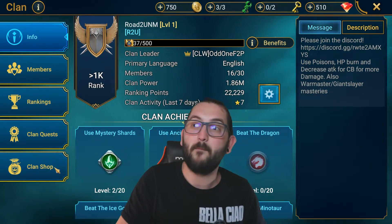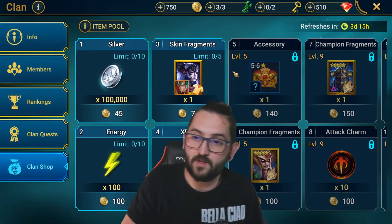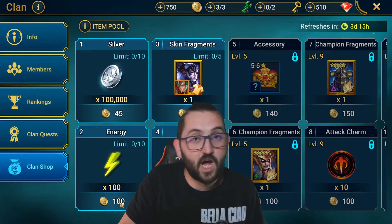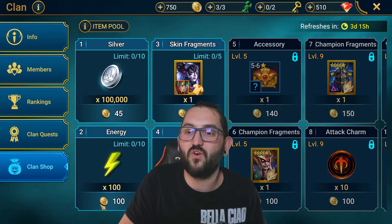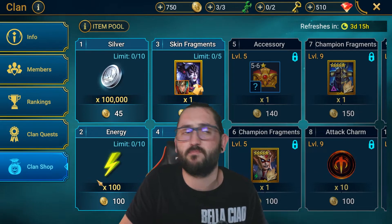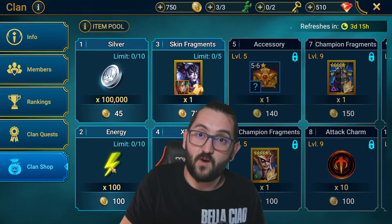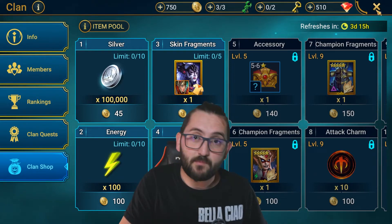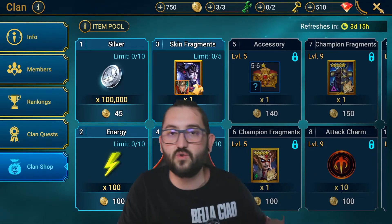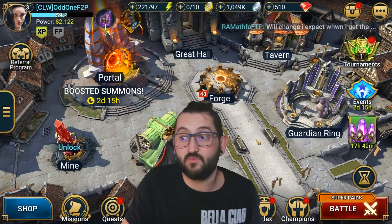Why is clan gold so important? In the clan shop, you can buy 100 energy with clan gold, which at this point of the game is extremely important. As much energy as possible means as much farming as possible, and farming is really important as you're constantly focusing on farming for food champions.